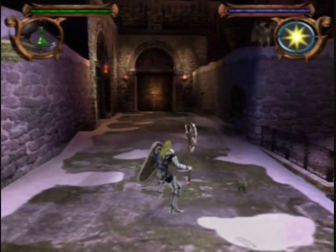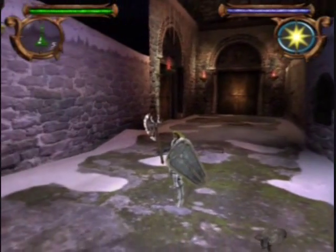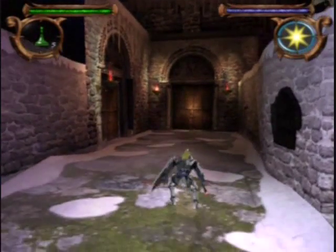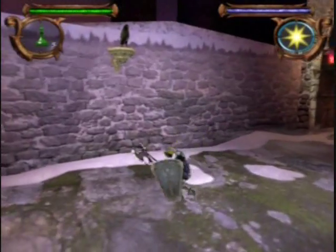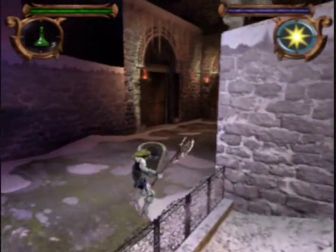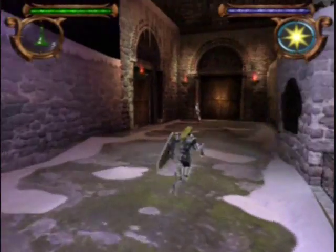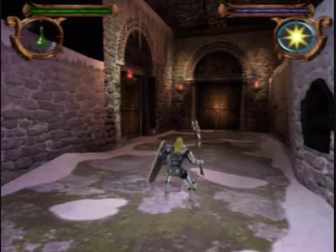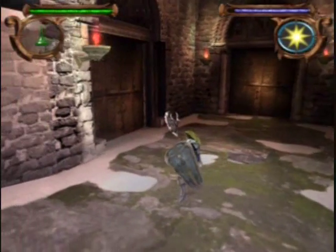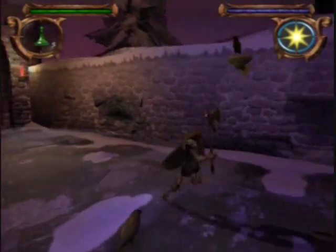And then you've got this thing — square, which does nothing. Actually, square was used to summon something, I don't know what the hell it was. Triangle is to jump; the jump is actually quite weird, look how he jumps — it's actually so funny. And then you've got circle that fires some kind of magical pulse or something. And X to swipe at people.